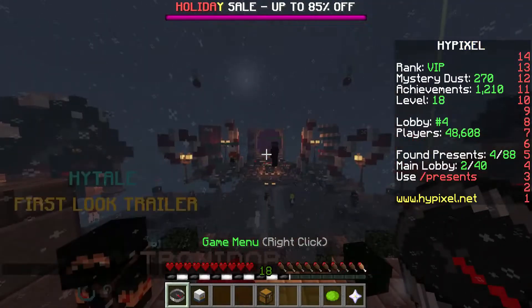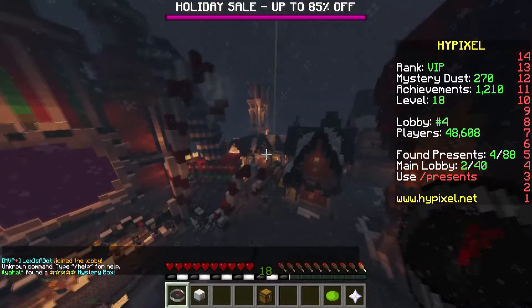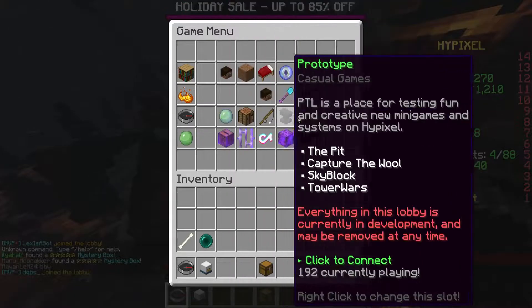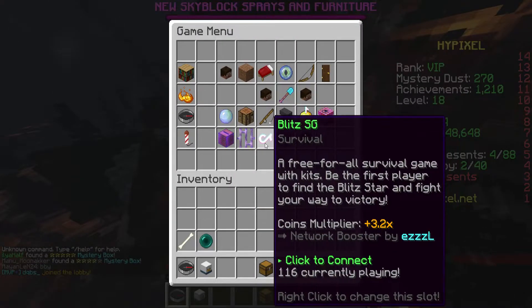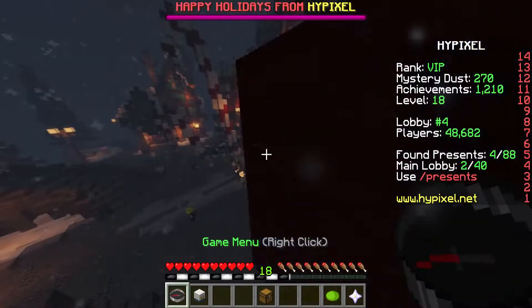It looks much crisper. They actually haven't changed that much in this texture pack - the blacks are a bit more crisp. I think this is a sword? I can't tell. Let's go into a game of Skywars first and have a look.